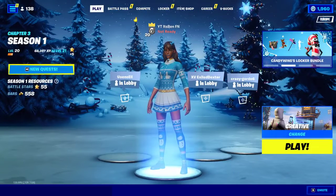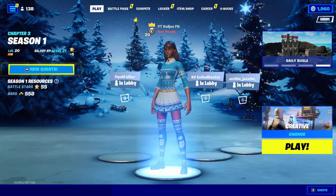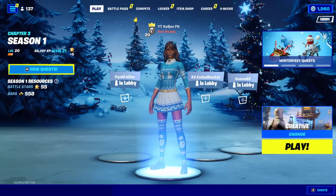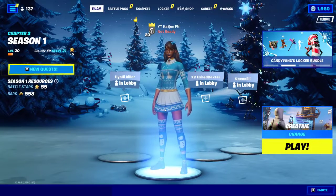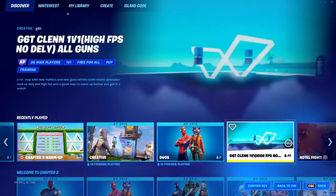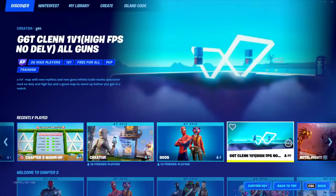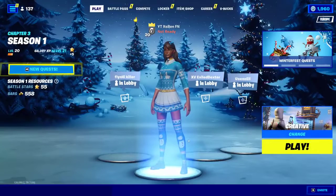But now let's go ahead and get into today's video. I'm going to be showing you guys this brand new XP glitch which is working right now inside of Fortnite Chapter 3. The first thing you want to do to get started is make your way inside of the Fortnite main lobby. Now of course you want to change the game mode — just change it to creative for this one.